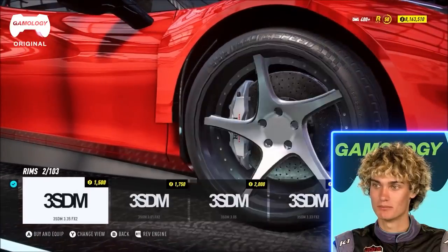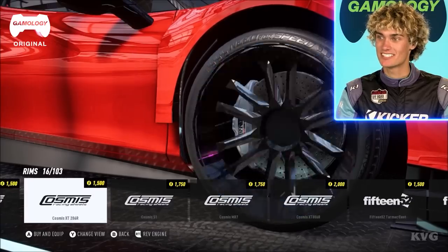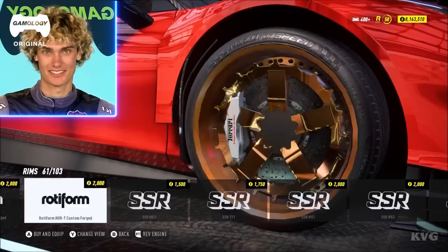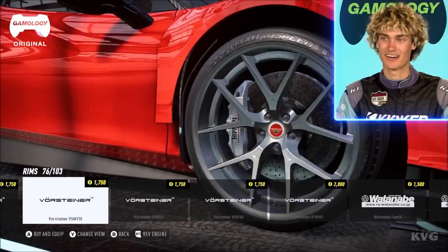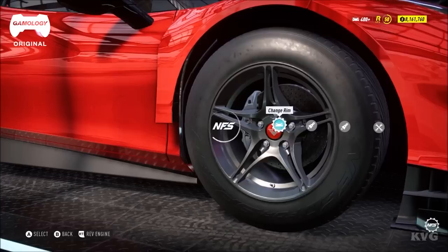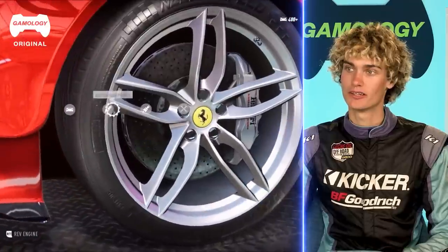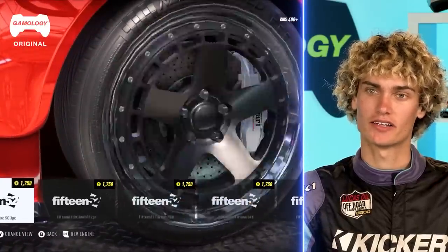This is the moment we've been waiting for — you can get BBS on there. You can run 15, 52 Rotiform, SSR. Wow, that is awesome. They really nailed it with the wheel options here. So they have BBS, Rotiform, SSR, and brands I've never even heard of — I don't even want to try to pronounce some of those. You can change the profiling as well. I like all the options we have for wheels — you can really give yourself that tasteful look and go for whatever aesthetic you're trying to achieve.